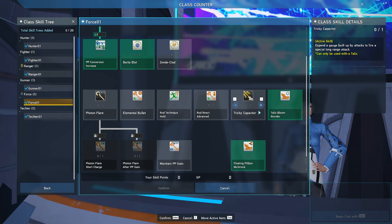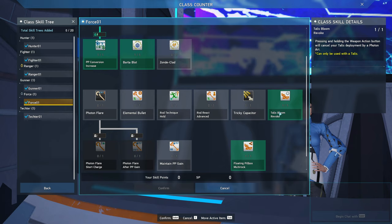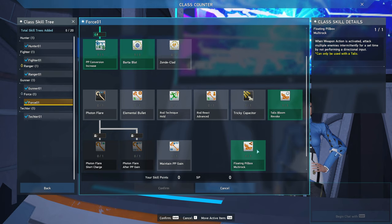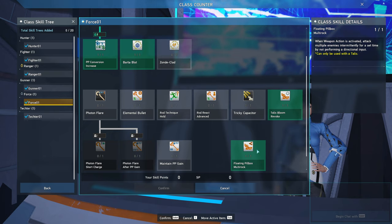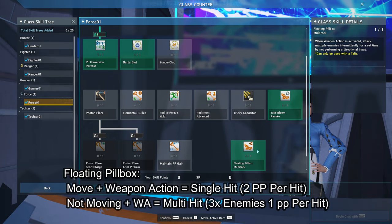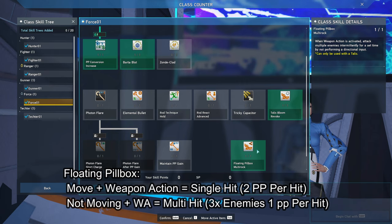There's also Talus Bloom Revoke — only get this if you use techniques; if you don't, it's useless. Lastly is Floating Pillbox Multirock. When you cast Talus's weapon action while not moving, it changes its attack to hitting nearby enemies. However, its PP recovery is changed to 1 per hit. This can help PP recovery in its single attack form when hitting more than 2 enemies — if you only hit 2 enemies or less, it is best not to get the skill.